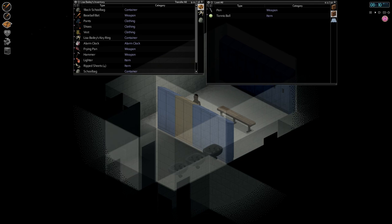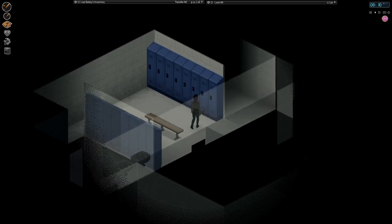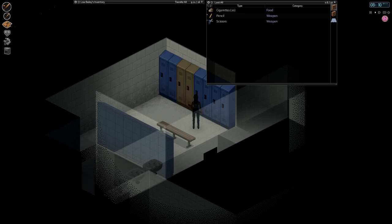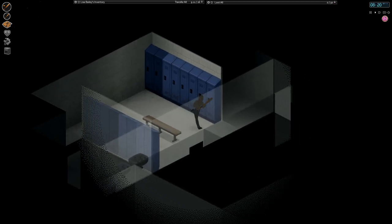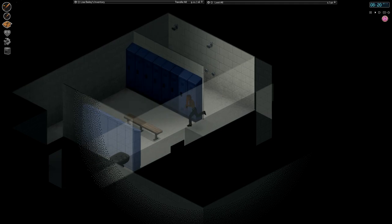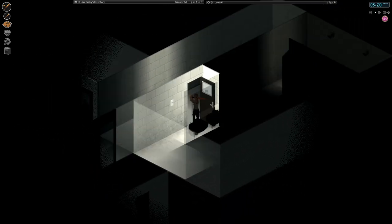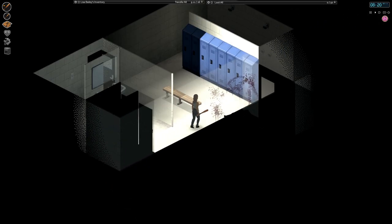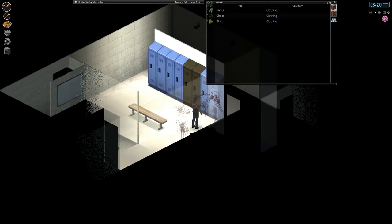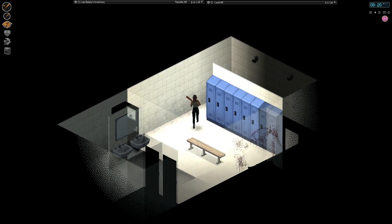Comic book — somewhat useful. A Rubik's Cube. I still think they should let you use tennis balls or the Rubik's Cube as a way to fight back boredom, instead of just flavor items like they are now — I think that would be a good addition to the game. Another school bag. I need hiking bags, not school bags.